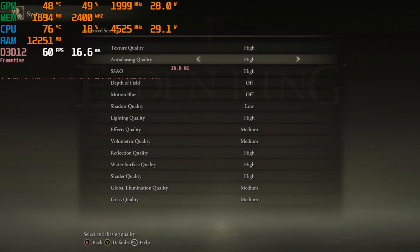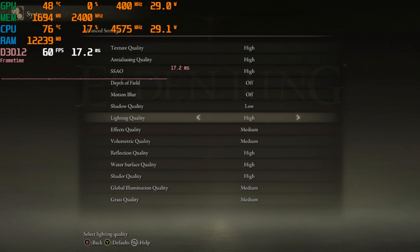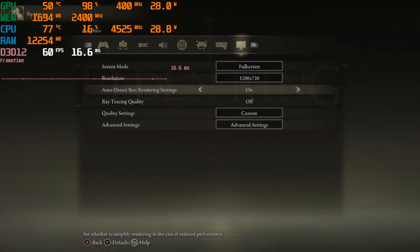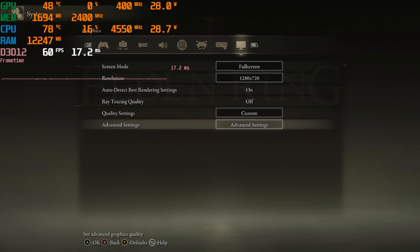Alright, here are the settings we're going to run — just like on the Steam Deck, same exact settings. I was curious how this thing would do, but once I got in there and realized it kind of stutters and runs like crap, I figured we'd just use the Steam Deck settings instead of doing 1080p high, 900p low, and 720p medium or low. Anyway, game time.